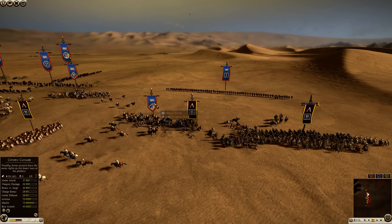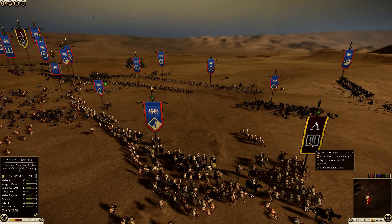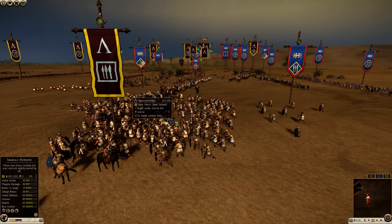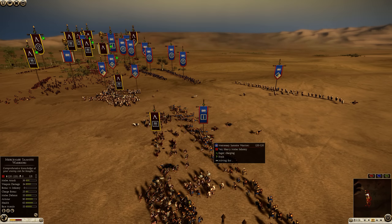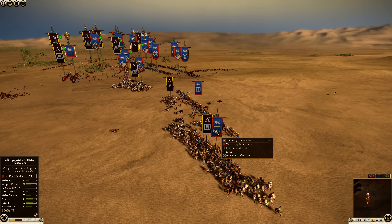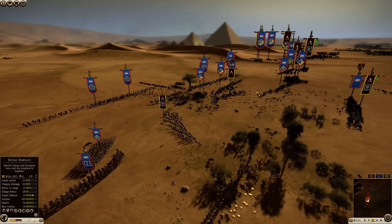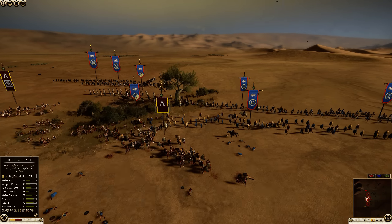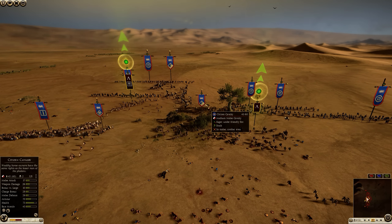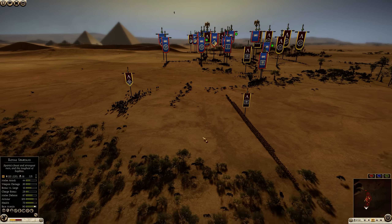A flanking charge by citizen cavalry into heroes of Sparta shouldn't do much damage. The Spartan Hoplites make a cheeky move around the flanks of the pikes and into the citizen cavalry — citizen cavalry can't do much against them. Three Thoreos Hoplites rush in; they are inferior to the Spartan Hoplites but they did get the charge. This is what Syracuse needs to do. Mercenary Samnites getting into the heroes of Sparta — Samnites against Spartan Hoplites should be able to win that engagement in the end. The royal Spartans are pushing away the entire center, denying the skirmishers the time they need to fire.